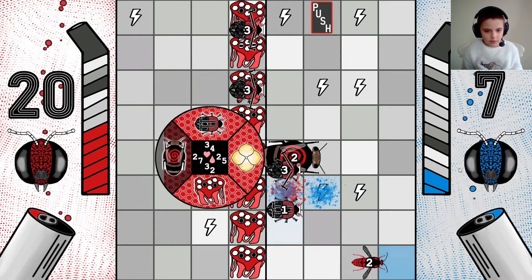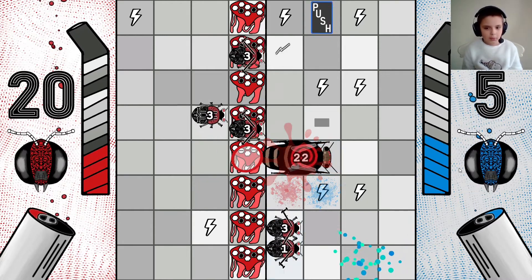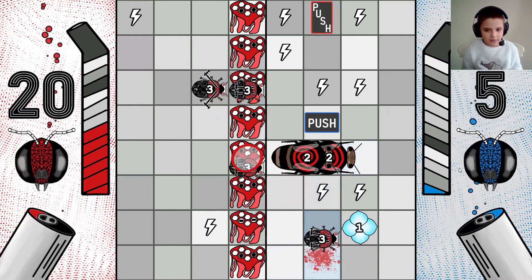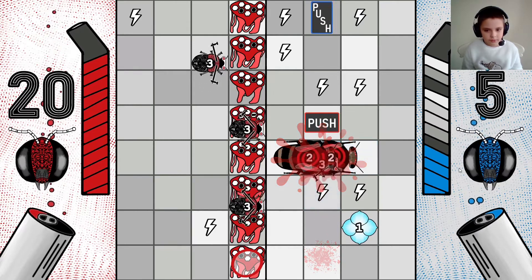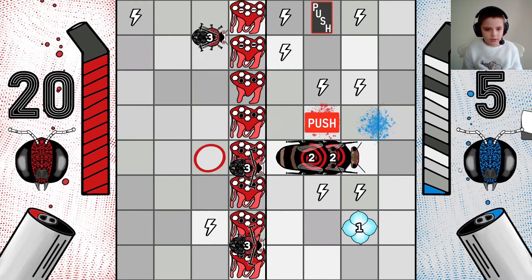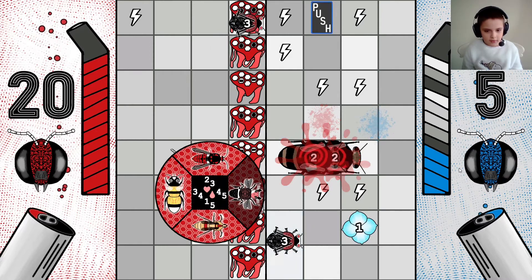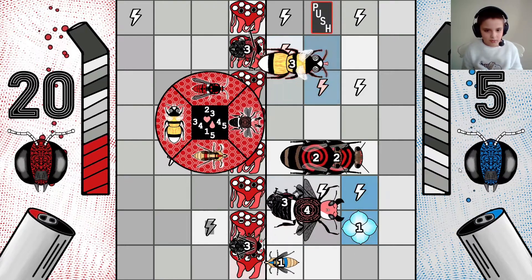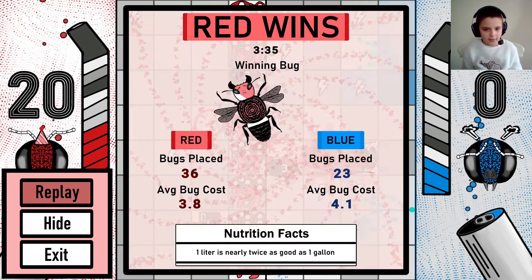And that Queen Bee is out of there. Perfect. Queen Bee can move by the way, which is very, very slow. I think it's going well — I'm full on Nectar. So we're just going to send in some guys and put in an Executioner in the mix.